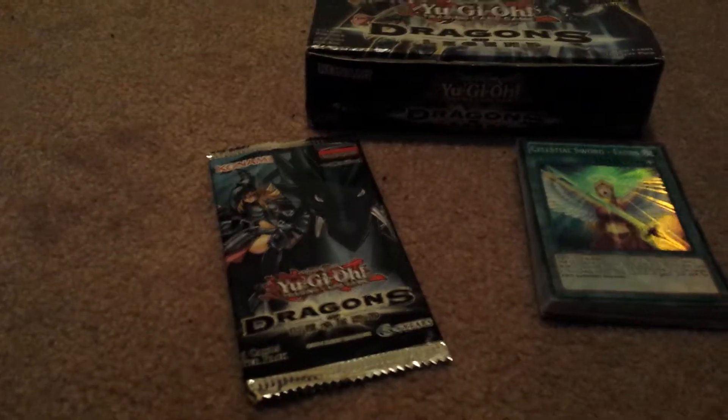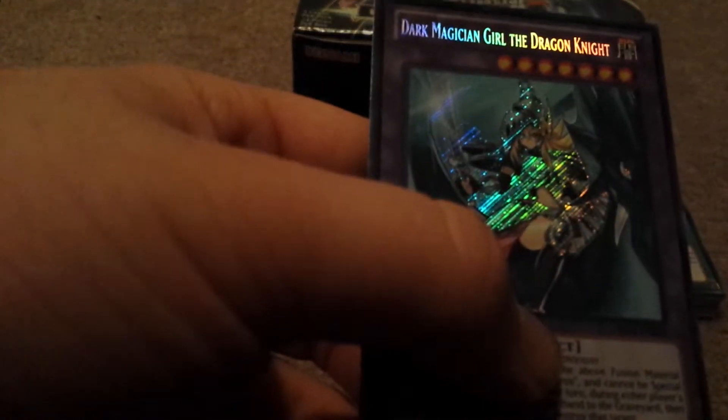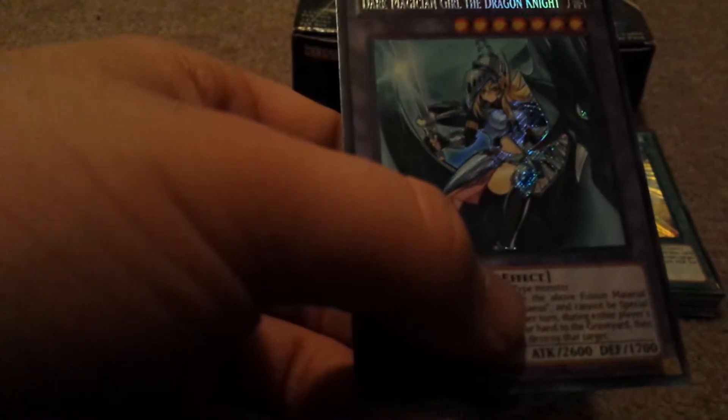So I'm going to do the special pack. We got Carbon Neron, Number 73 Abyss Splash, Guardian Iados, Number C73 Abyss Super Splash, and the coup de grace of the entire pack was Dark Magician Girl the Dragon Knight. This is actually one of the cards I wanted, so I'm really glad I got her.